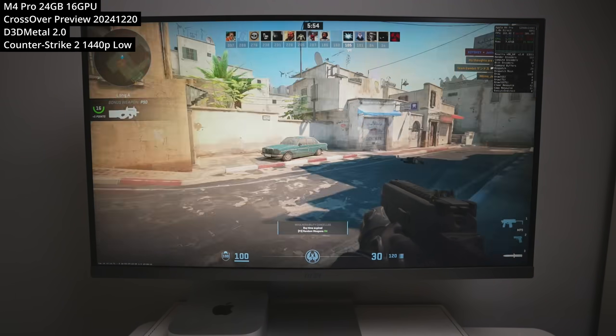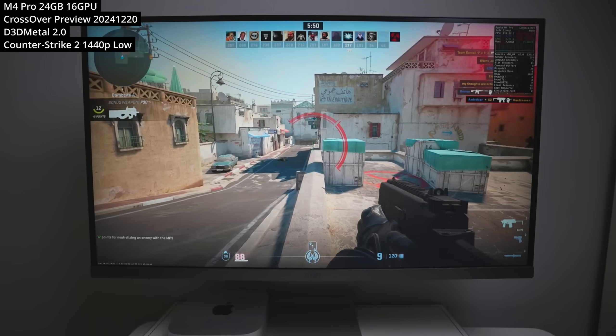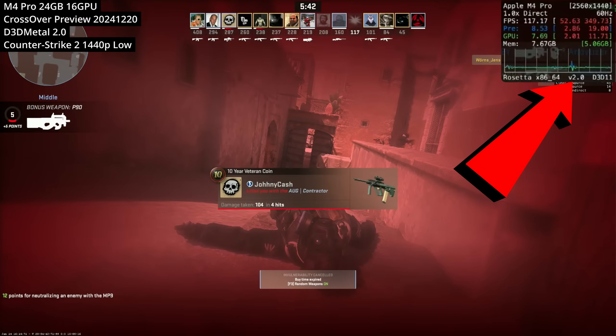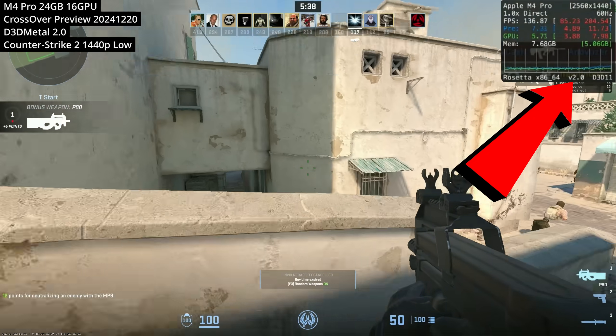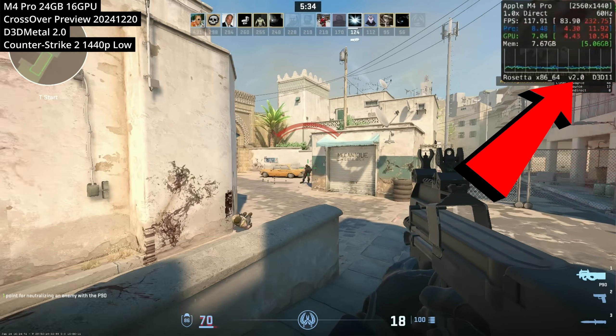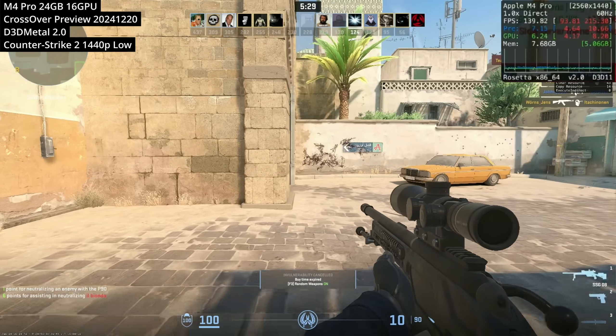Now you can do a standard Steam setup. Here I'm testing out Counter-Strike 2 with the Metal HUD turned on — if you don't know how to do this, check the link in the description. You can tell the upgrade has worked because it now says V2.0 instead of V2.0B3, confirming the upgrade was successful. Counter-Strike 2 is working pretty well; some people have reported better frame rates and frame timing, however I couldn't actually see this myself, and it hasn't made me any better at the game.